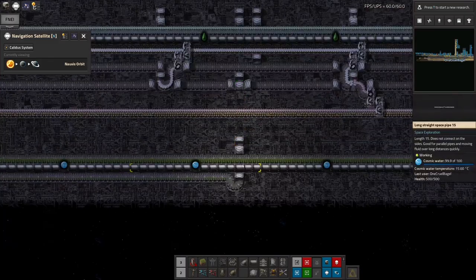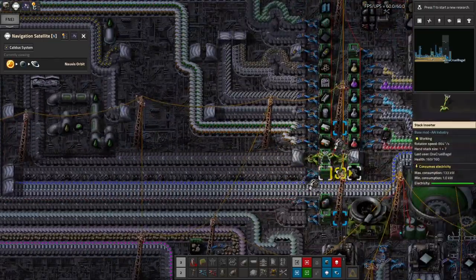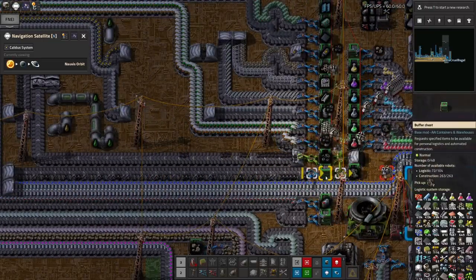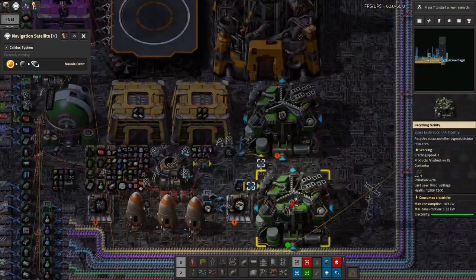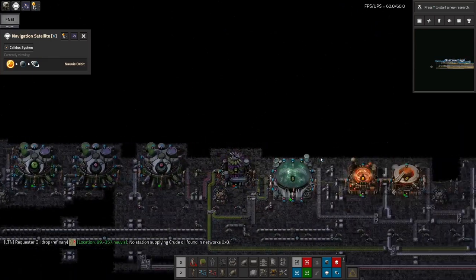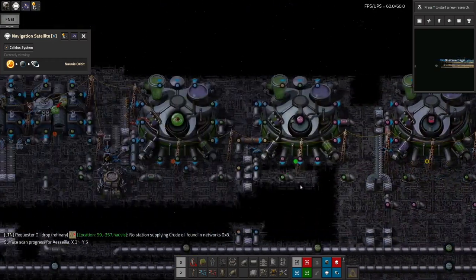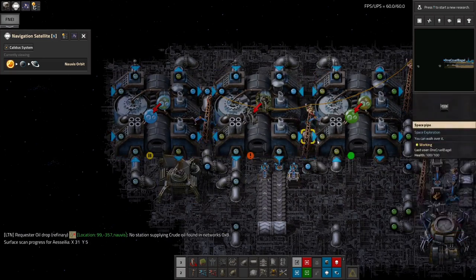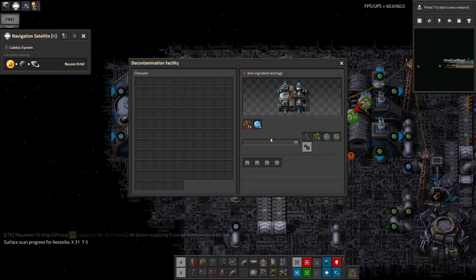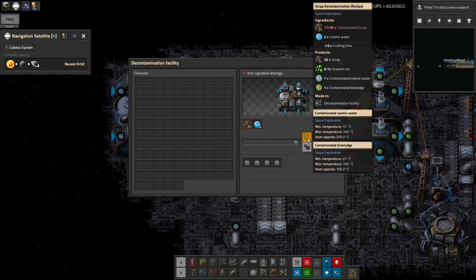Before, I didn't realise quite how much that was going to make, so I just dumped it straight onto my scrap belt. But it very quickly filled up the container at the end that's supposed to be collecting scrap and junk memory cards for recycling into landfill. So I've collected all of those, turned that belt around, and fed it along here, because the biological research also produces quite a lot of contaminated scrap at various stages. That's all being fed into this machine — these three work together in a kind of weird teamwork way. This one takes in contaminated scrap and basically washes it in cosmic water, producing clean scrap but also dirty cosmic water and dirty bio sludge.